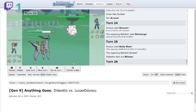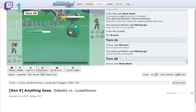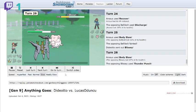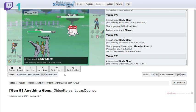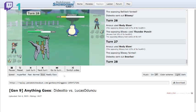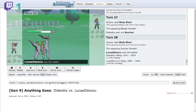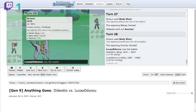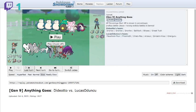Blissey comes in next and I wonder what set it's running. Turns out it's a Lightning Rod Thunder Punch set — not a stall set — and it's enough to take out Arceus. I use Body Slam to take out the remaining Pokémon and that's the win. I could have been more creative but Body Slam was my main move. Most people run Extreme Speed on Arceus, but I wanted to be creative with this team.